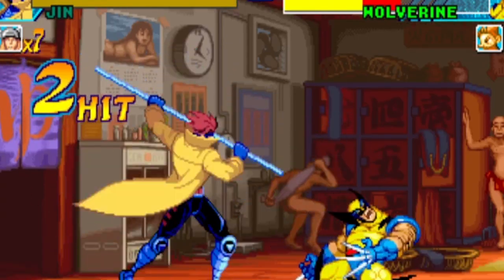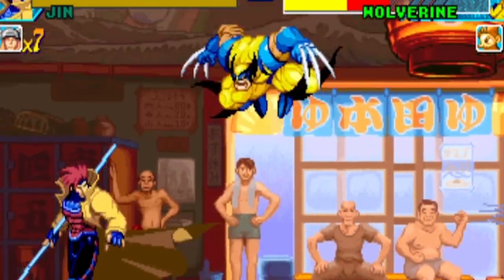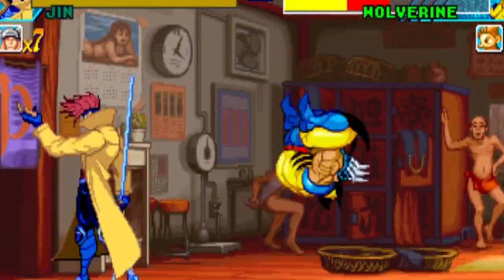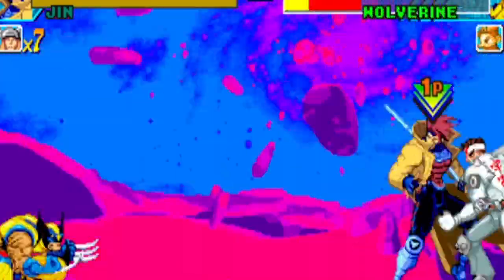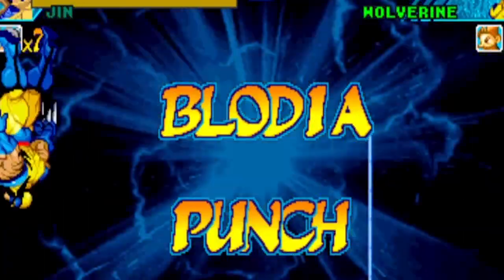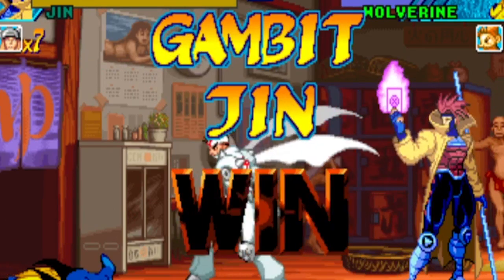Also, I'd like to mention another function called variable cross, which allows the player to attack with both of their characters together but only for a limited amount of time. Sadly, this game is the only game in the series that used the variable cross, and it would go on to be replaced in the next installment.